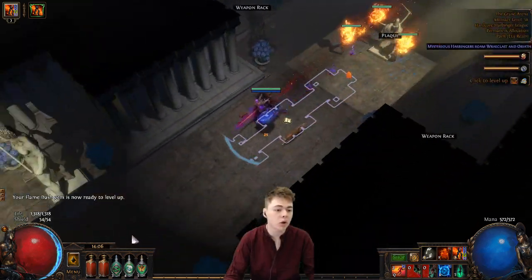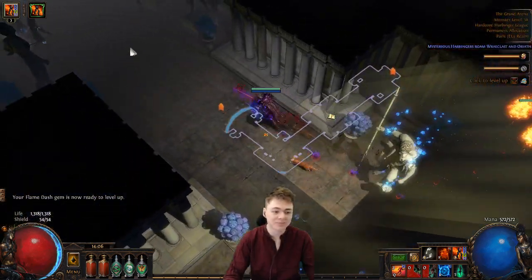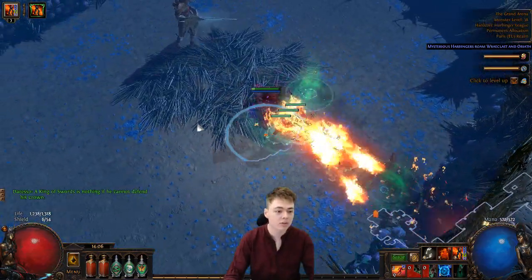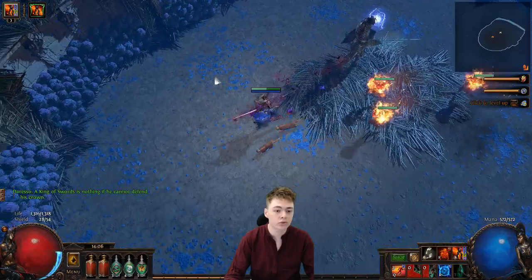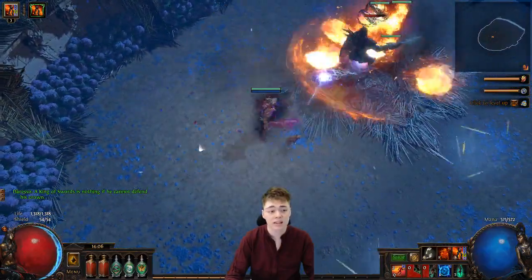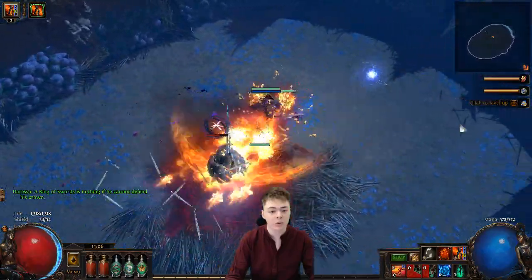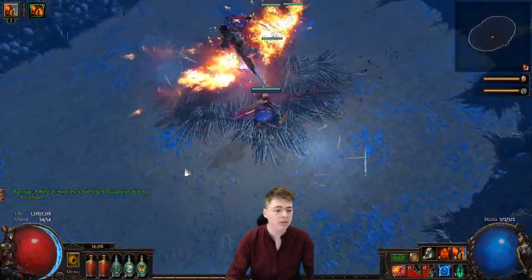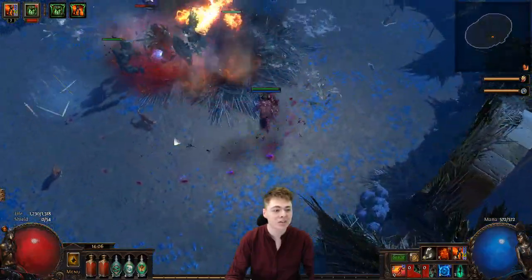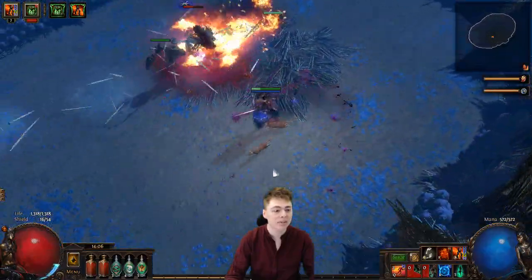This is even before you can equip the Clay Shapers. This is just with a bunch of jewels in the tree. And as you can see, it's actually rather tasty level progression. So let me quickly knock out Duressa, go through the skill tree real quick, and then we can just get on with it, boys.